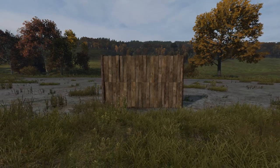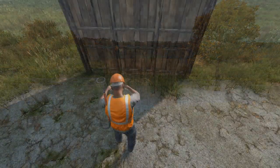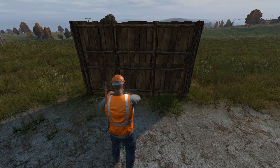To make a gate, you will need to build a fence. Again, this will cost you two logs, 36 nails, and 18 planks. To turn it into a gate, simply attach one wire and use pliers to construct it.